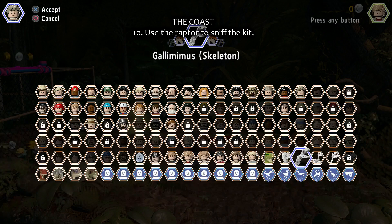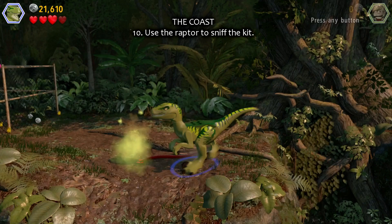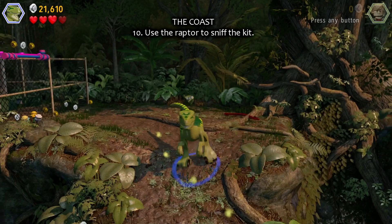Last one, number ten: in the area where the amber is there's a sniffing cloud, as I call it. Just use it with a raptor and he's gonna get you to the last minikit. So I hope it was helpful, and hopefully I'll see you next time. Bye-bye.